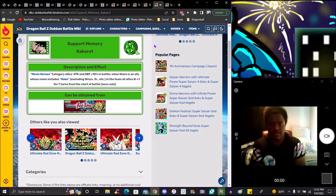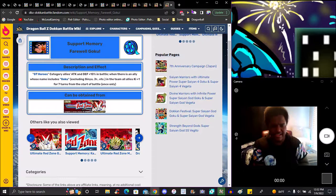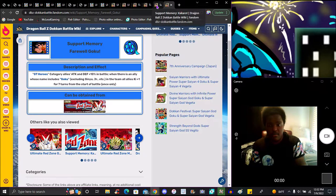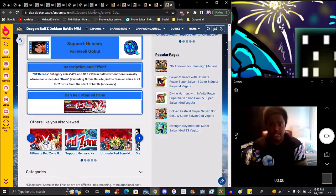Right here you have the support memories — this one's for GT and this one's for Movie Heroes. They're the exact same structure. These are probably the best support memories in the game because they last for seven turns, which is really key for getting your ally buffs and stuff like that.